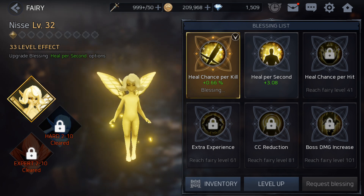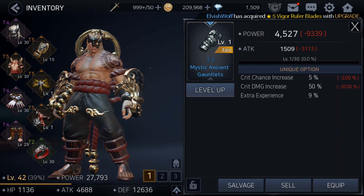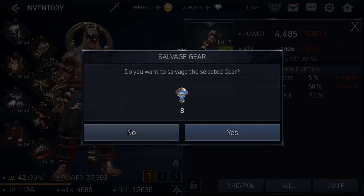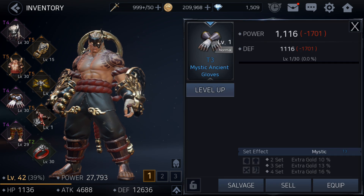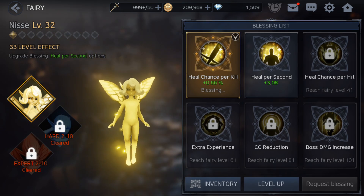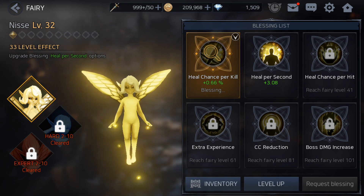Now let's look at the fairy system. To level up your fairy, you need blessings. To get them, go to inventory and disassemble your weaker tier equipment — salvage it. For example, from a weapon you get eight blessings and from armor you get half that amount, so four. If you salvage some of your gear, you'll get enough to level up your fairy.